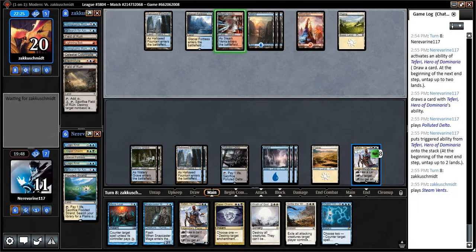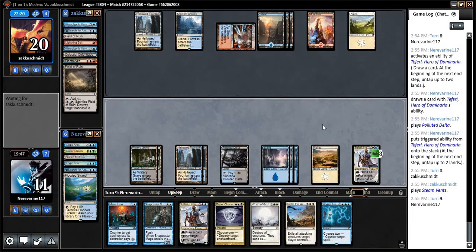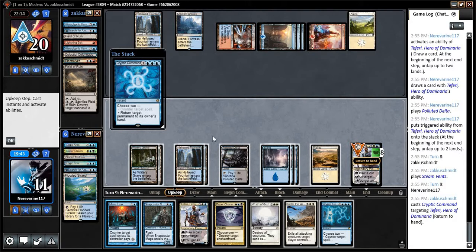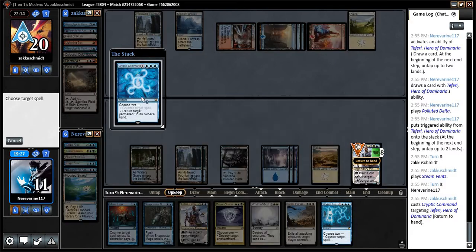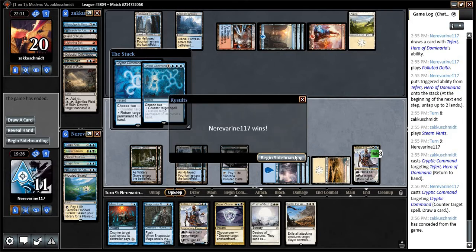So if we can keep them off of a Bolt on our Teferi this turn... They've got 3 mana. 1, 2, 3 — Cryptic Command. They've got 2 blue up. 3 Cryptic Command. I think we can do this — Counter Target Spell and draw a card. There we go.